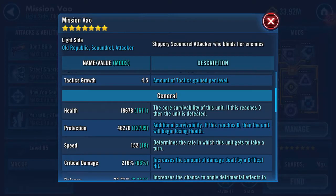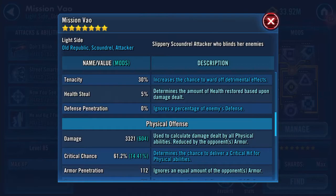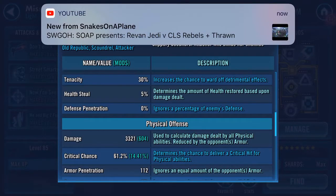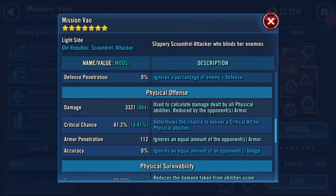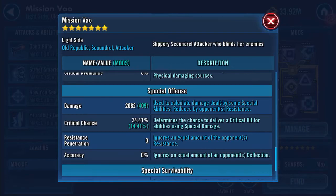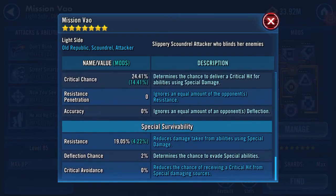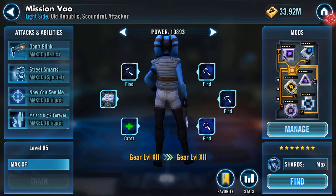18,678 health, 46,276 protection, 152 speed. I'm trying to mod her more for raids. Her damage is 3,321, it's 604 increased armor pen 112, 2,082 damage, no resistance penetration. But yeah, there we go.